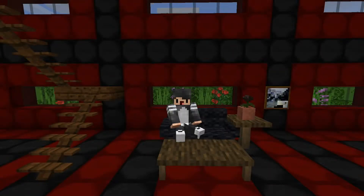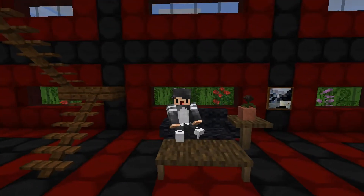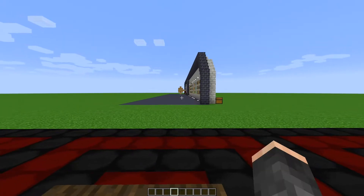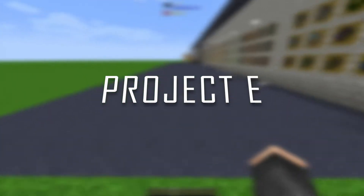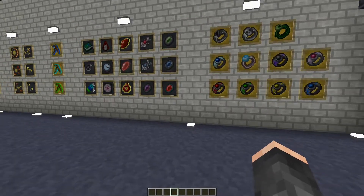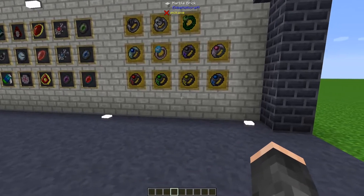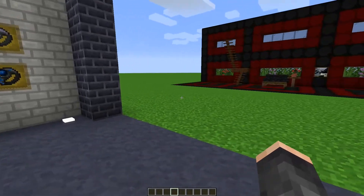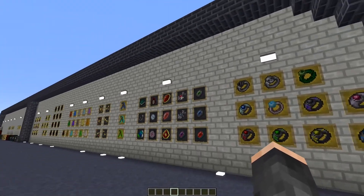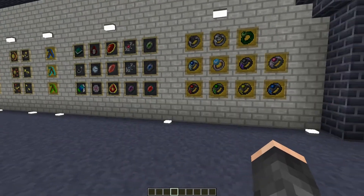Hello everybody, it is Ordinal Wolf and today we are back in Minecraft playing a new mod. Today we're going to be taking a look at Project E. If you didn't know what Project E is, it is a continuation of Equivalent Exchange 2 from the good old days back in Minecraft, and today we're just going to look through what it basically adds to the game.